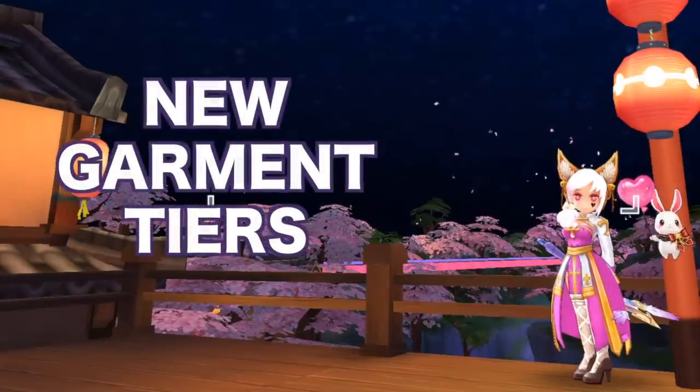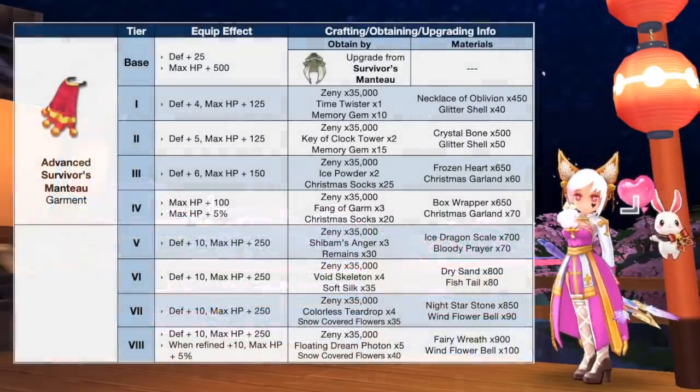Next, let's take a look at the garments which will have new tiers in RO 2.0. First up, we have additional tiers for Advanced Survivors Month 2, which is the upgraded form of Survivors Month 2. It can now be upgraded from tier 5 to tier 8 using the following materials. Notably, it will give 5% max HP at plus 10 refinement and an additional 5% max HP at plus 15 refinement. It will have a synthesized form which we'll discuss later.